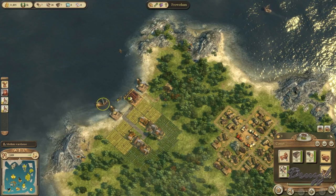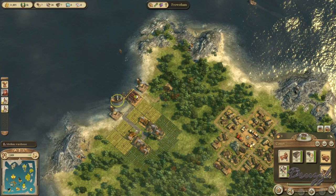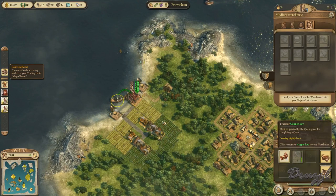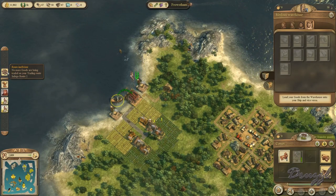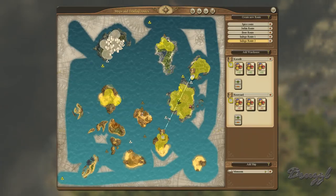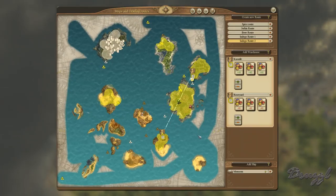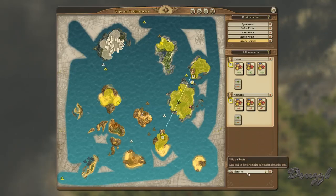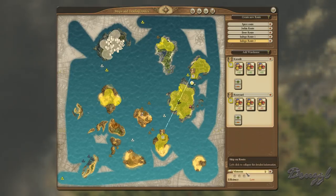We need more wood over here, and more stone and more tools and more and more and more. No goods are being carried on one of your trading routes — that is perfectly fine.